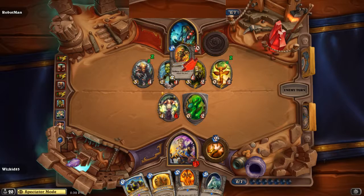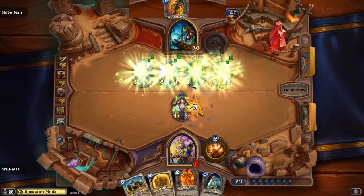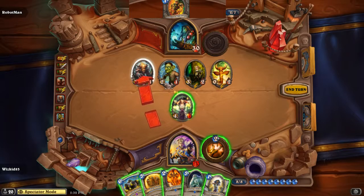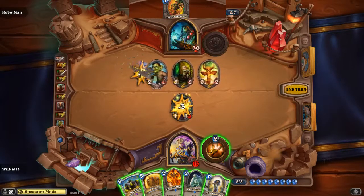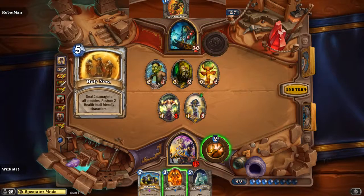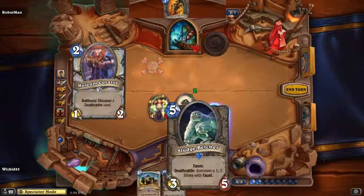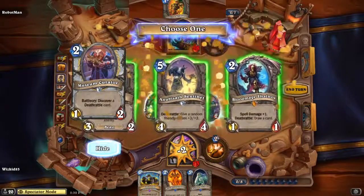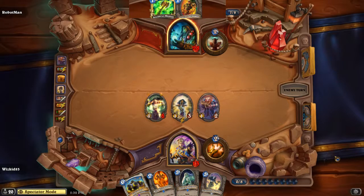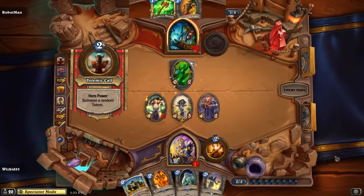He decides to play a Totem Golem — got a lot of totems on the board. I wouldn't play Abusive Sergeant right here, I'd probably keep it back. Robot Man plays Abusive Sergeant but it doesn't do anything — he could just kill it straight up easily. Whiz Kid plays Northshire Cleric and decides to Holy Nova — a really good play, getting card draw based on the heal. He's down to 13 HP. He plays Museum Curator and immediately picks Anubisath Sentinel — just needs some bigger, beefier minions.